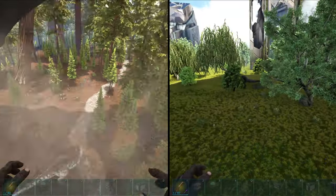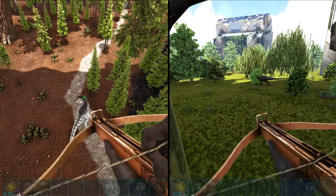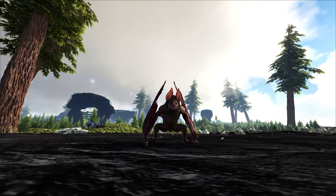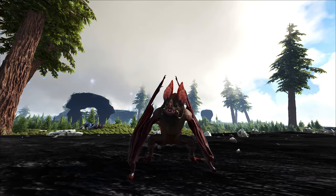You can also latch onto terrain, whether you're upside down or sideways, and shoot from there as well — I don't know of any other creature that can do this. Overall, this is a great short-range exploration dinosaur that can even help you tame creatures with its various abilities.